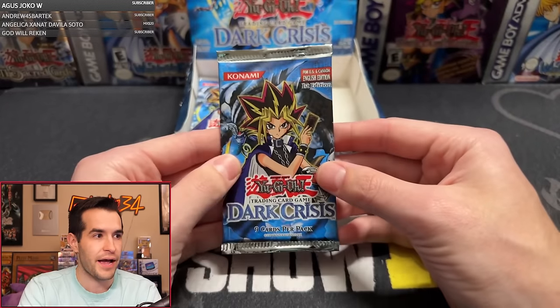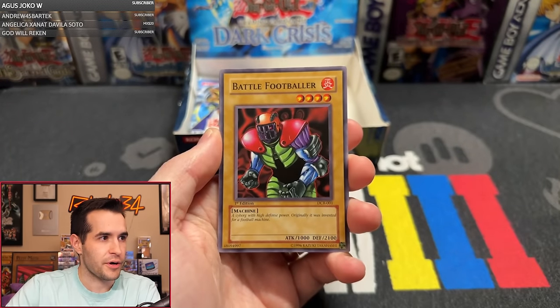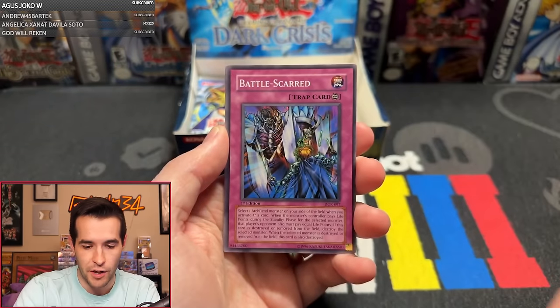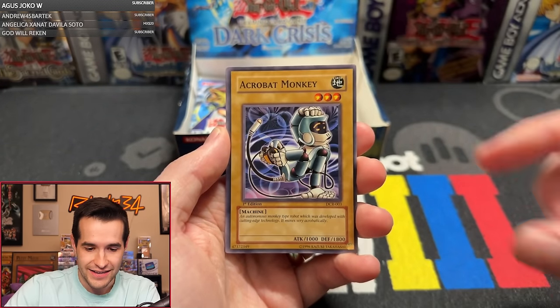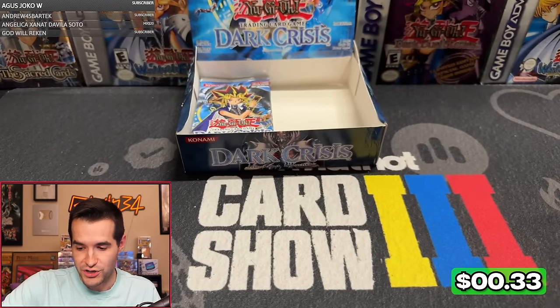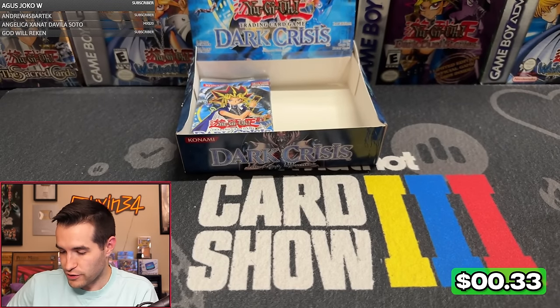Microwave 17 is back with his second pack. Arsenal Summoner, Battle Footballer, Precious Cards from Beyond, Goblin Agreed, Aguedo, Kelbeck, Battle Scarred, Acrobat Monkey, and Dark Scorpion Combination. Microwave, unfortunately didn't get anything there. We don't have a second Ultra yet — still looking for it.